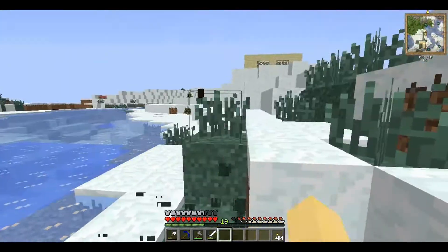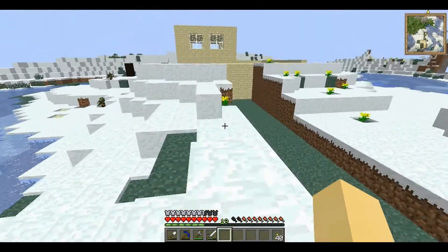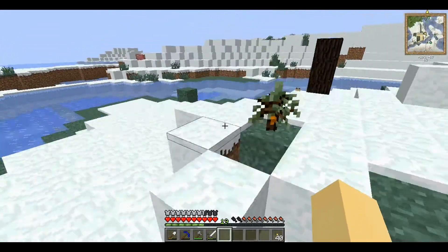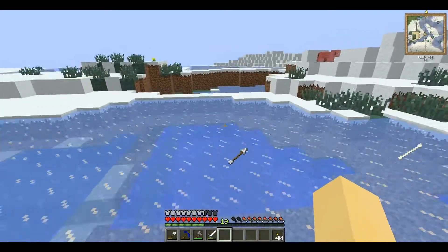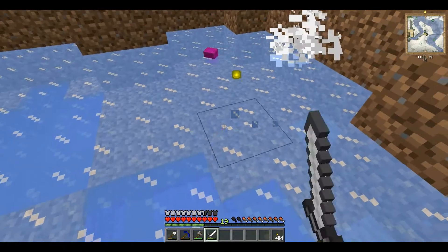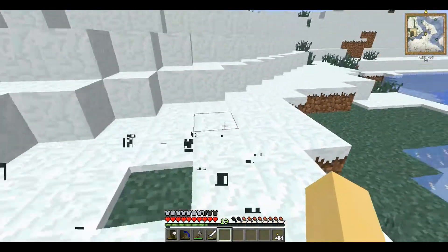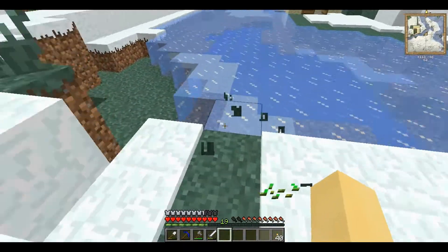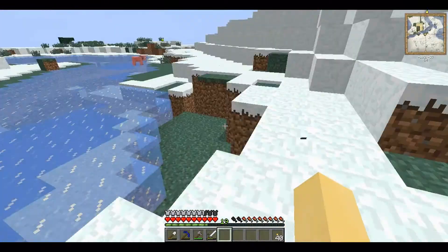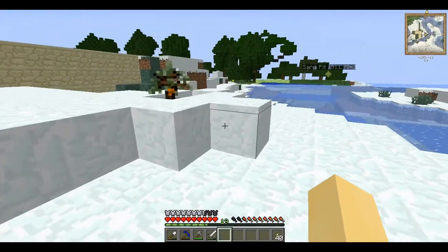The last one that I know of that's been removed — and there could be others — is Hangable Maps. Hangable Maps was a mod I didn't really show you at all, but it allows you to hang maps on walls, put them on tables and surfaces. It also included things like writable books, which have been added in 1.3, but that's not much of a comfort to Technic Pack users. That one is also stuck at 1.1.